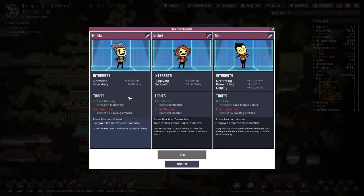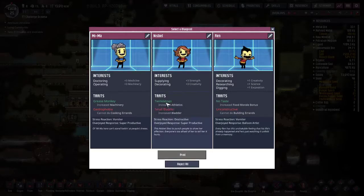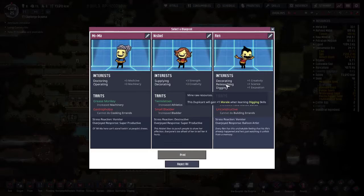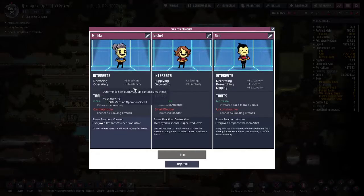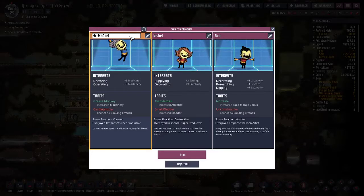Doctoring and operating — we just said we don't need that, but they're a grease monkey, so their operating is a little better. Decorating is nice to have eventually. Twinkle toes is nice. No taste is nice. But digging, well, digging is nice. I'm leaning towards our doctor operator here. I've already got like three suppliers. I've got stinky operator and research operator or something. But this would be like number three. Priorities — I doubt I even did the last one. I always put building for them because they have to build the automation stuff.